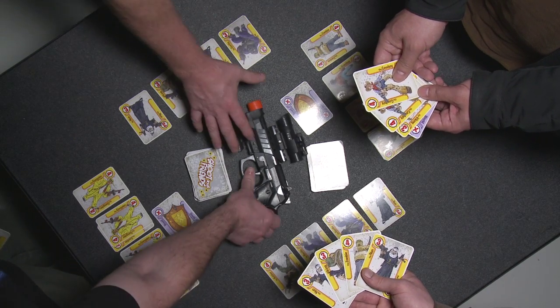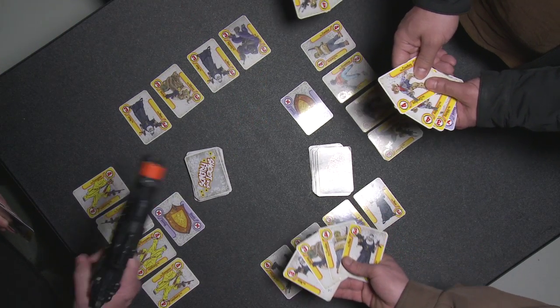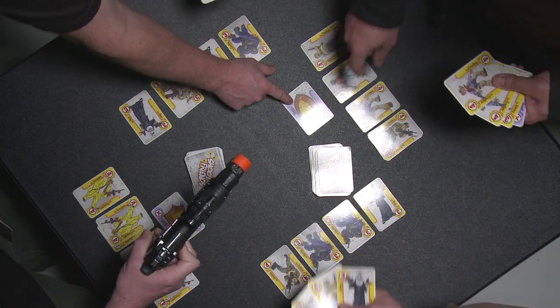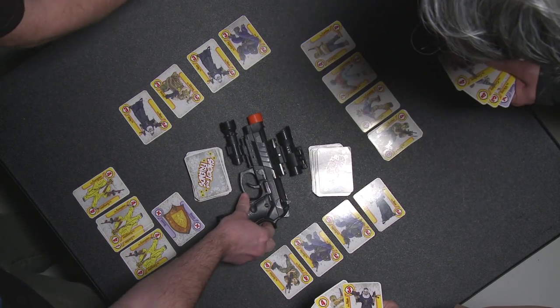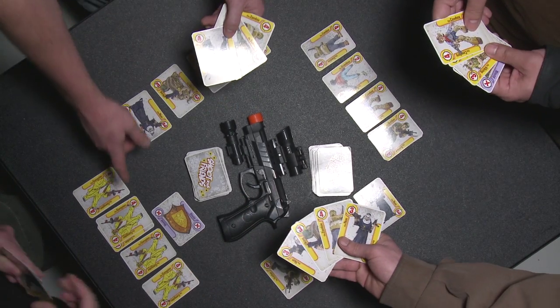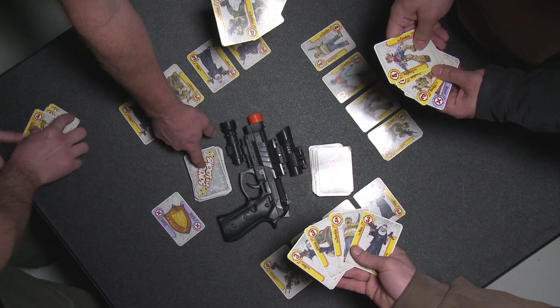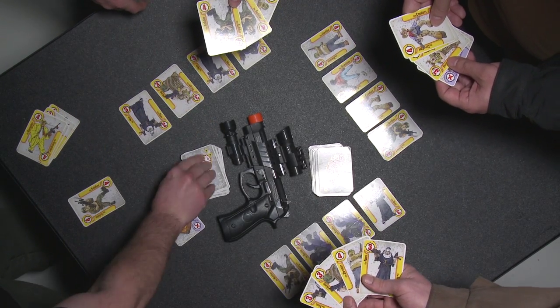Everybody scrambles for the gun. Whoever gets it first — he gets it first — he shoots this player out of the game. This player has a shield, so he can push his shield off the table. This player now has to clear his match and re-deal a new set of four face-up from the deck.